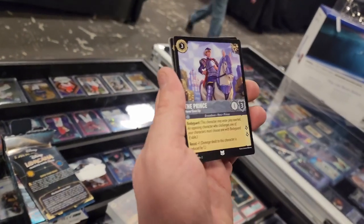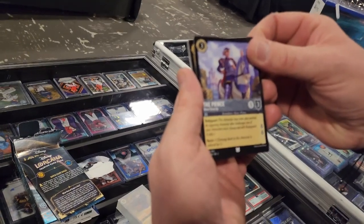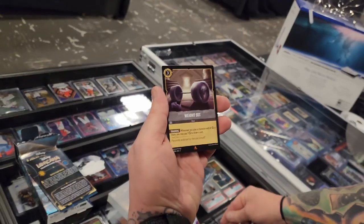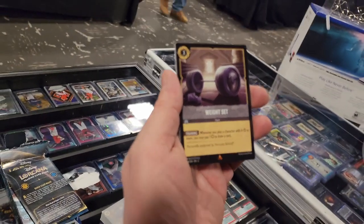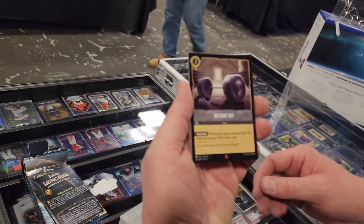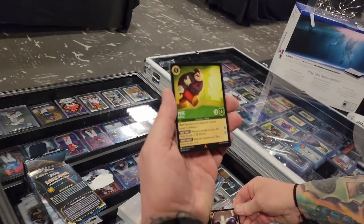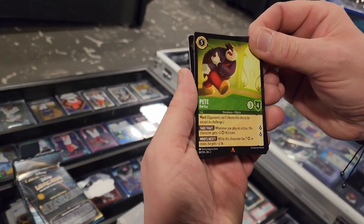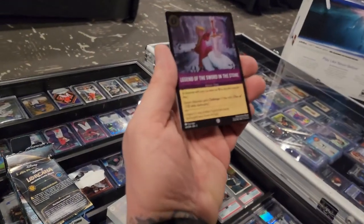In these packs you'll have two rares or higher, and then you get your foil at the end, so you have a chance at legendaries. The first rare is Weight Set — you can tell by the little triangle at the bottom. Another rare. And then our foil — Legend of the Sword and the Stone!